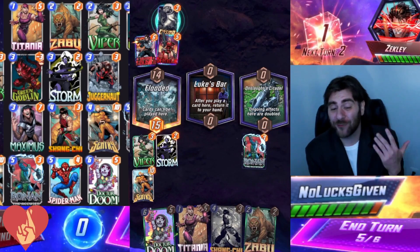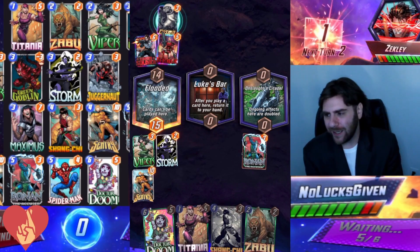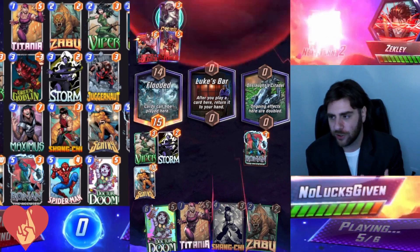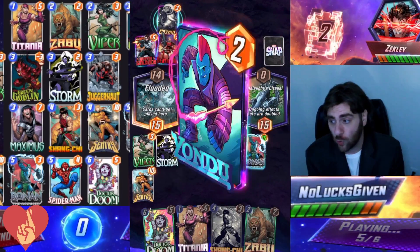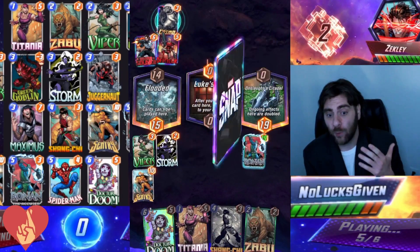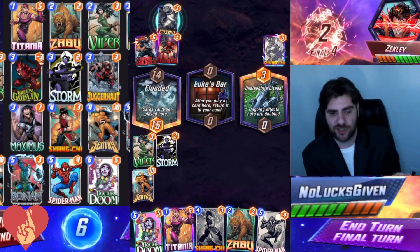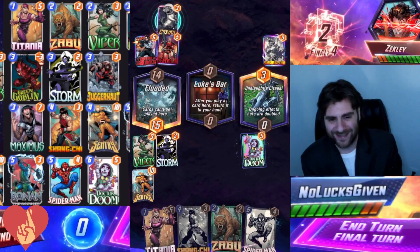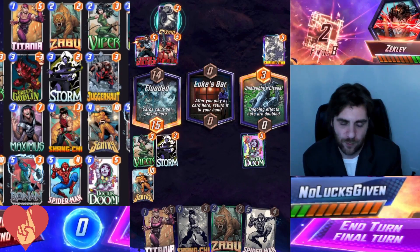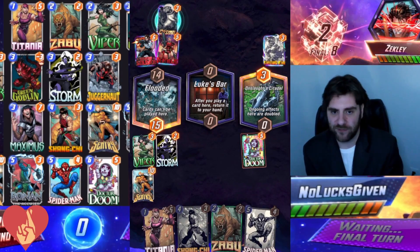That was the plan — to lose Onslaught Citadel — but a well-timed Cosmo from my opponent actually totally removes Sentry's drawback. Then I draw Ronin off the top of the deck. Ronin isn't a card that sees a lot of play, and it's weird in this deck too. The idea is to play Ronin on turn five, then on turn six you play Maximus, Green Goblin, Storm in some combination, or weave in either Shang-Chi or Sentry, which will only cost three with Zabu. My opponent Shang-Chi's my Ronin this turn, leaving me with no power in Onslaught Citadel — I thought I was making out really well there. But I should still be able to win with Dr. Doom adding a Doom Bot to Luke's Bar and that flooded location.